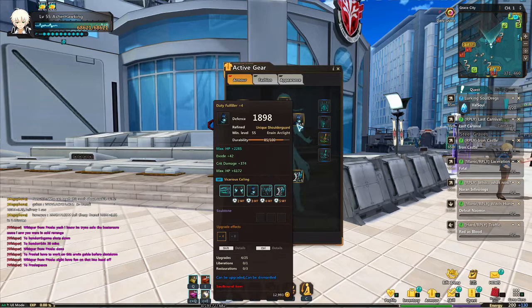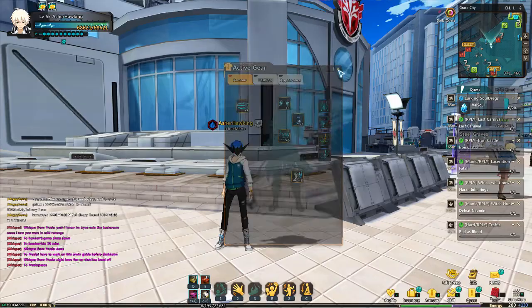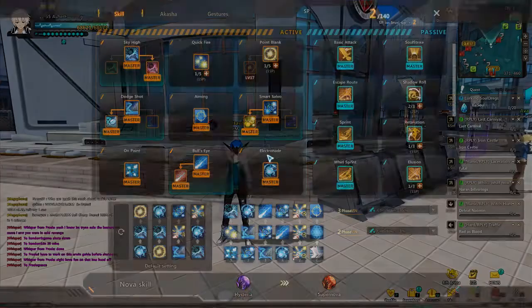For shoulders, attack speed will be the main stat, but crit percent, crit damage, and HP are good. If this weapon had armor break instead of super armor break, it would be perfect. Now that we're done with gear, let's move into skills.